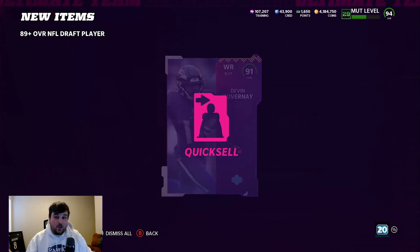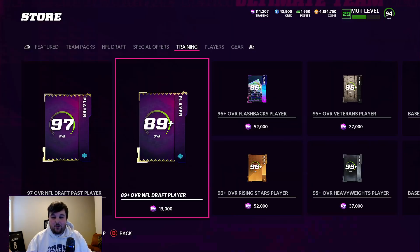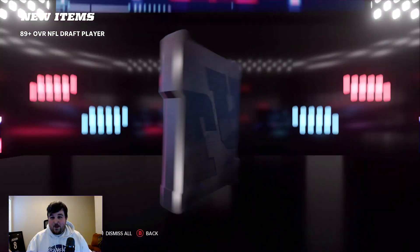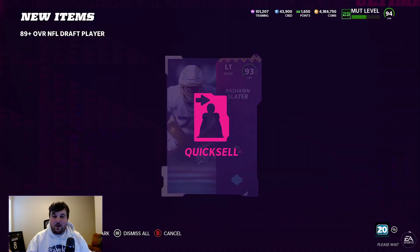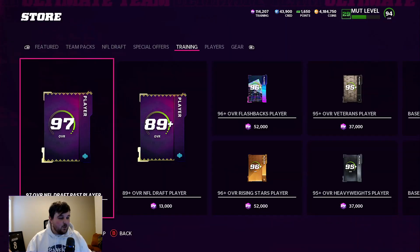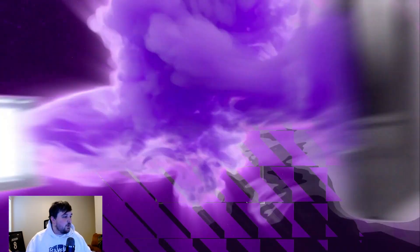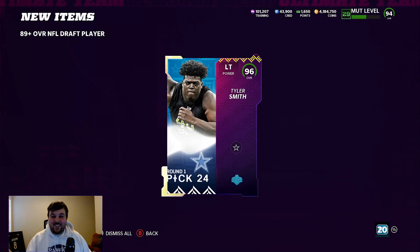This is probably going to be one of our last rolls unless we get a big pull. I spent 170,000 coins on that training. 93 Rashawn Slater — that's a break even, so we get to roll one more time. Then we'll do a couple packs, maybe some draft packs, maybe some pro fantasies. There we go — 96 Tyler Smith! All first round picks.